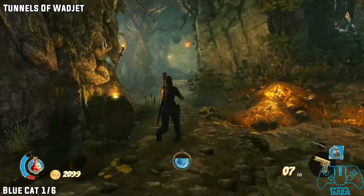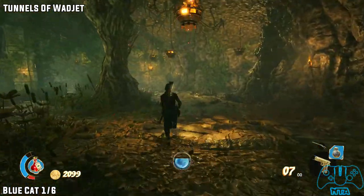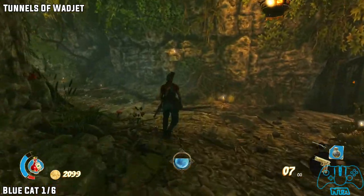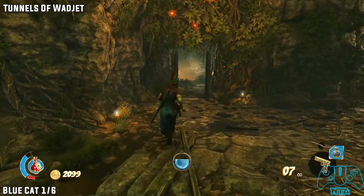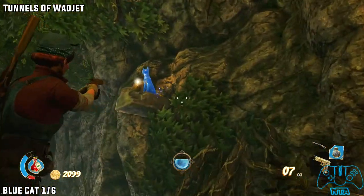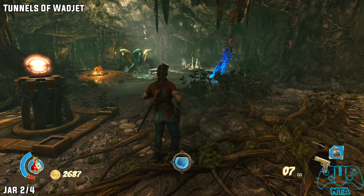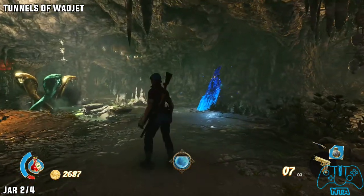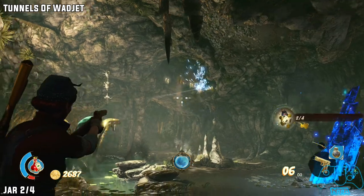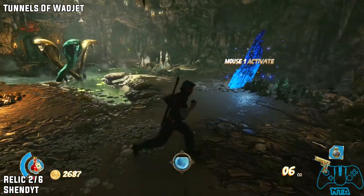Once you drop down, if you keep running to the right side, you should hopefully hear a blue cat noise. Once you enter this door, you'll hear a cat go off — look behind you. Once you get to the blue crystal — can't really miss it, it's part of the story — look to the left, next to the snakes in the water, and you'll find the next jar.